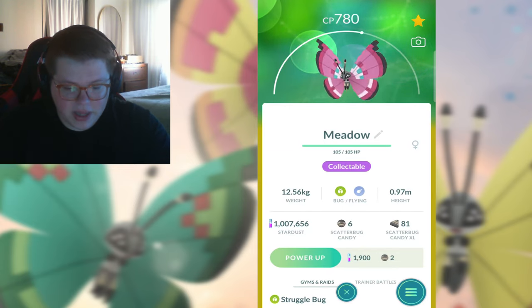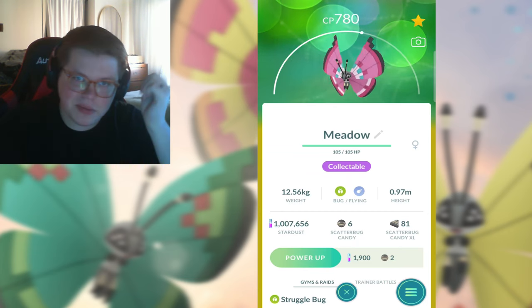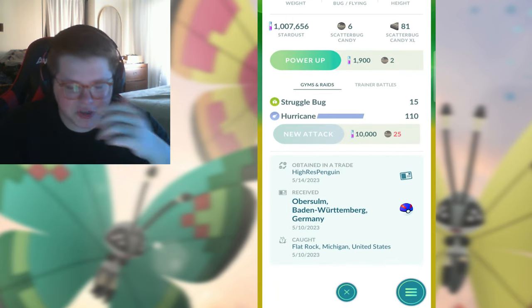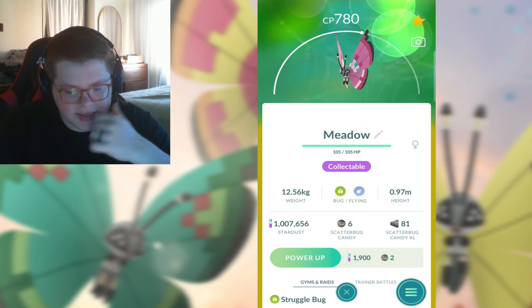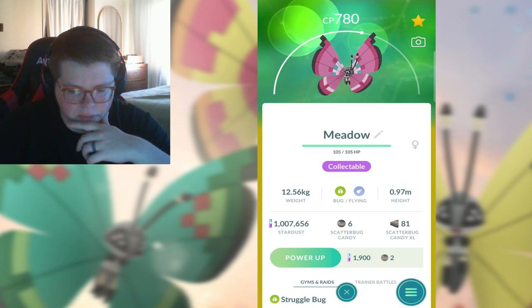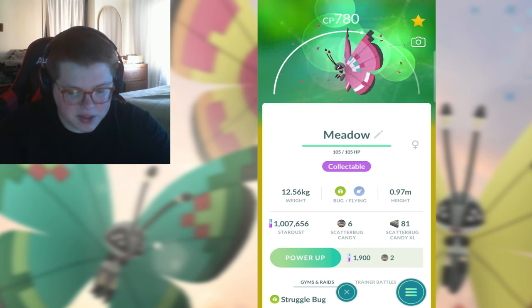Moving on, Meadow, which is very cool. I like the very strong pop in color. You'll notice that when we go to my favorites rank, those with a lot of color tend to be my favorites. This one from Germany, decent IVs on it. Pretty cool. I really like that pinkish, reddish, purplish - I don't really know what color that is - but I think it's pretty cool.